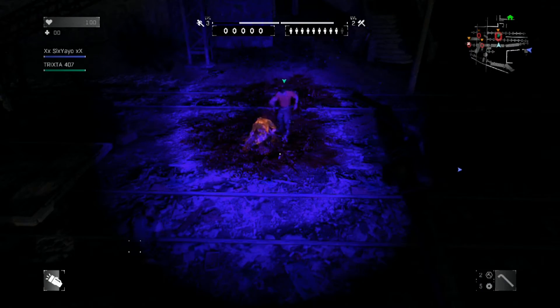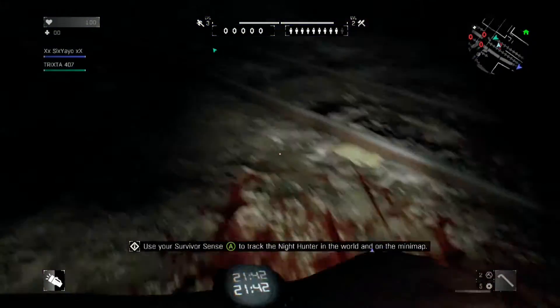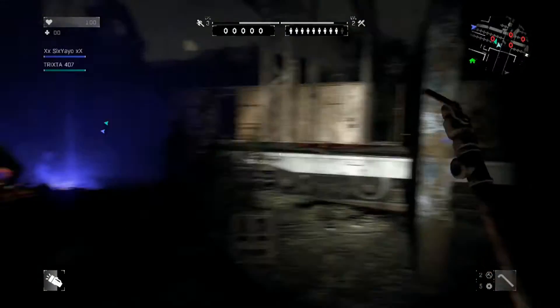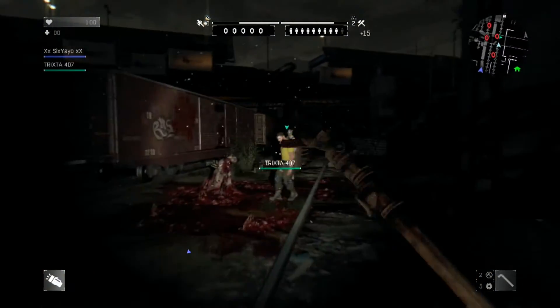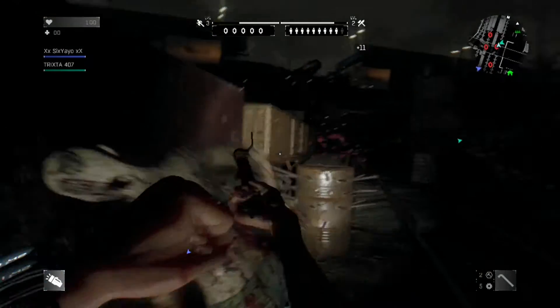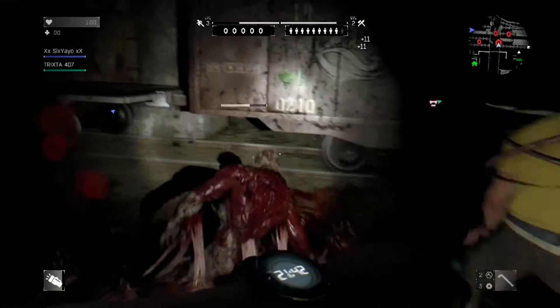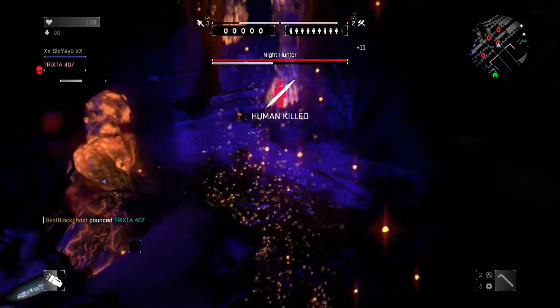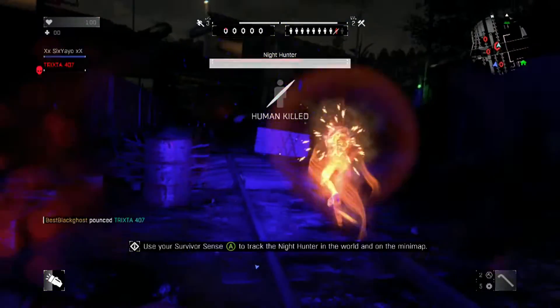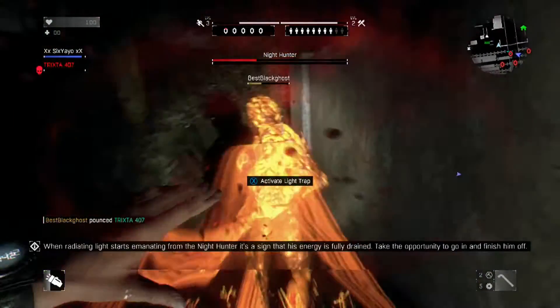The nests — these guys look like Dead Space creatures coming out of the ground — take a lot of hits, so that's another reason why you want a decent melee or assault rating, so it doesn't take too many hits to take them down. The UV light does damage on the hunter: it takes away his shield and lowers his stamina instantly, so you can catch up to him and take him down with a couple of hits.